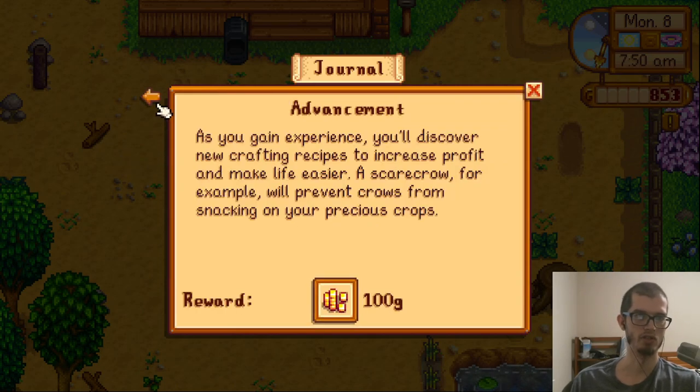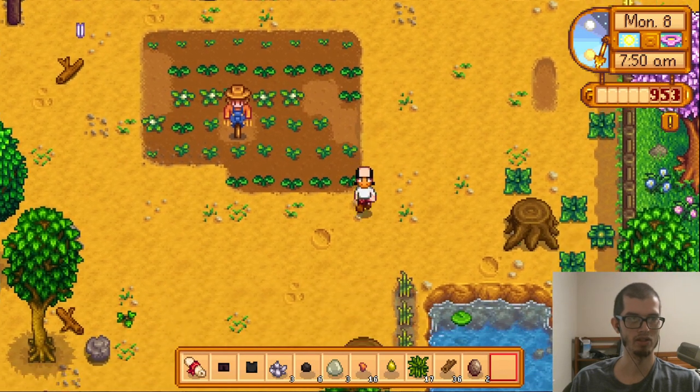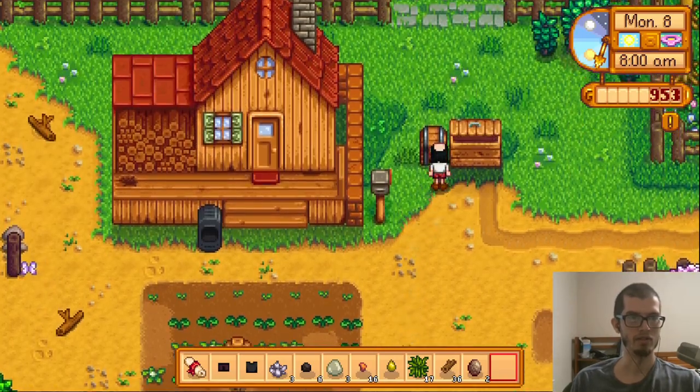As you gain experience you'll discover new crafting recipes to increase profit and make life easier. A scarecrow, for example, will prevent crows from snacking on your precious crops. I do wish I had done that slightly sooner, but lesson learned for now — not forever, certainly.